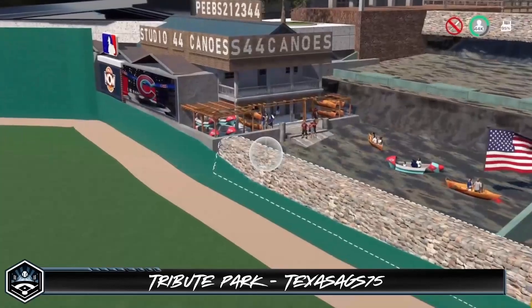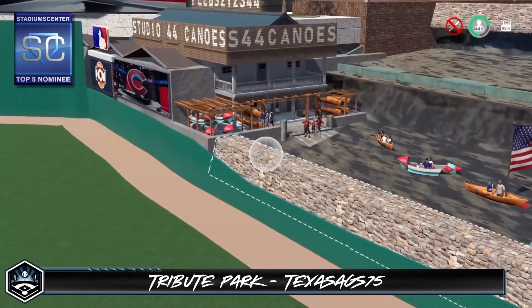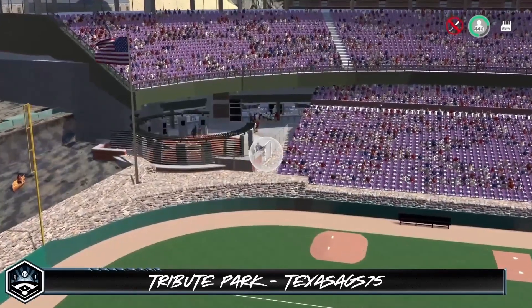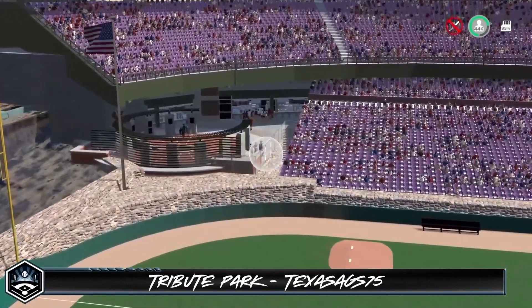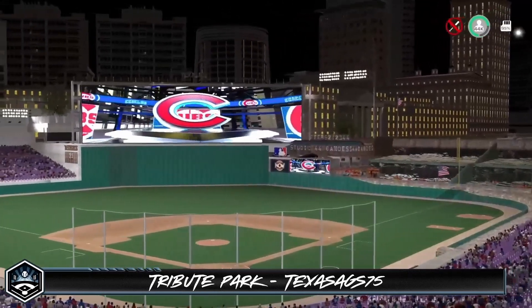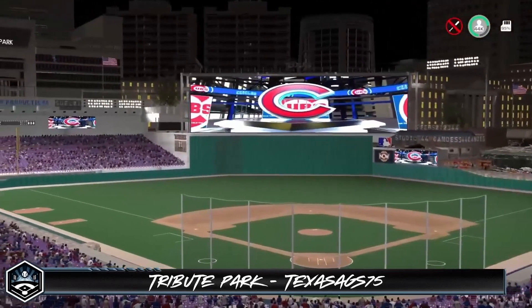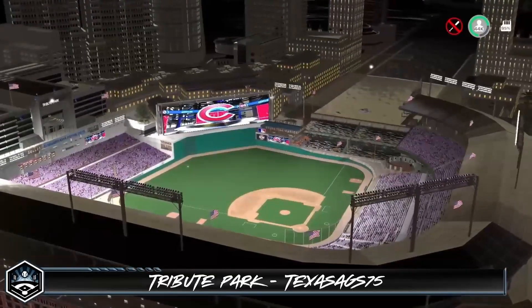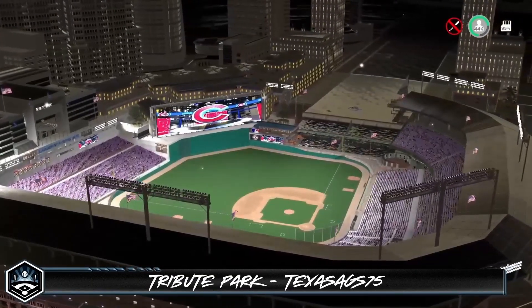In the right field area he has also included a fantastic canoe shop at the base of the waterfall leading in from the river — this definitely deserves a top five feature nomination. In foul territory he snuck in some vendors and a Hall of Fame circle, great use of the corner. This park looks great at night and I played a few home run derbies in it and had a lot of fun trying to hit home runs off Phil's canoe shop.